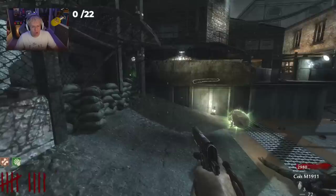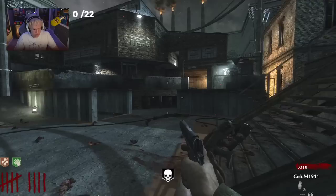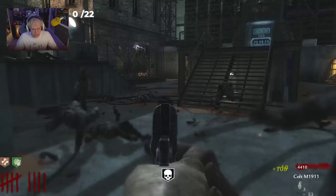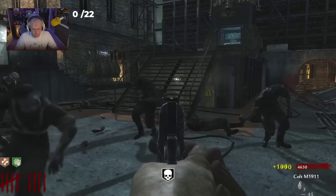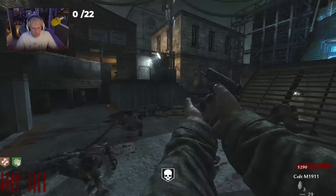I honestly don't know on World at War if you get more power-ups after teleporting. I know on Black Ops 3 you can get a perk bottle and stuff, which is why the Black Ops 3 version is just so much better. Just get rid of the M1911 ammo. I did such a smart play by not opening up that side door over there.